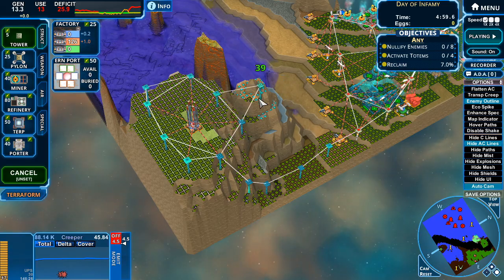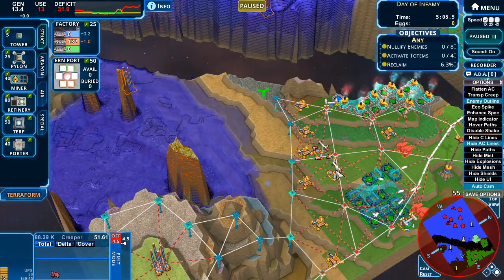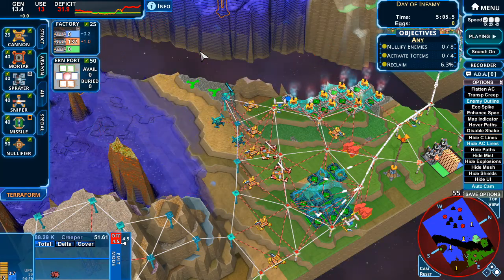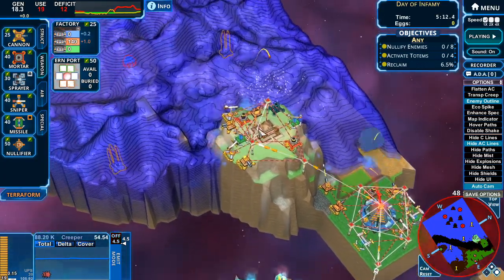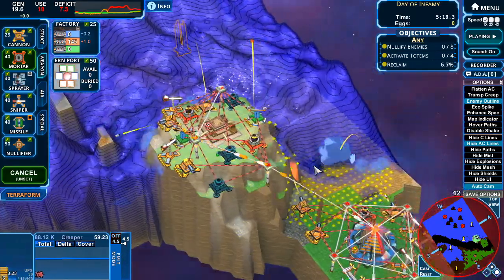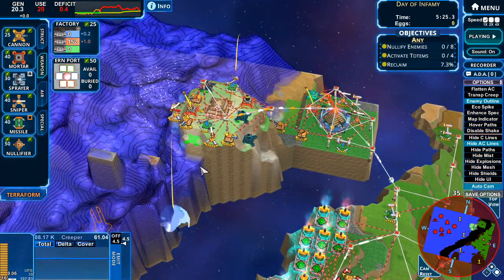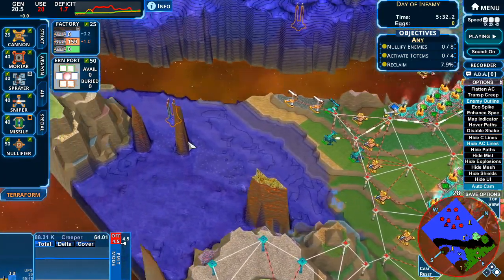I don't think we had to worry about eggs so I'm not worried about liftec right at the moment. I'm gonna move these over and build more missiles if at all possible, and another sniper if at all possible. This is gonna just slowly make anti-creep which will help a little bit - it's not a lot but it's something. That guy's not gonna last at all. This mountain's a little hard but I do have turrets up here which will help. We're thankfully just kind of waiting for this creeper to disperse.